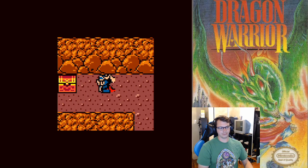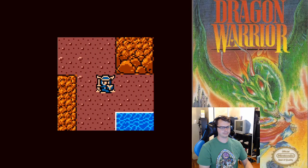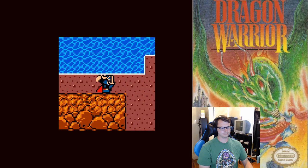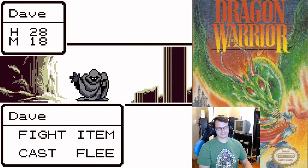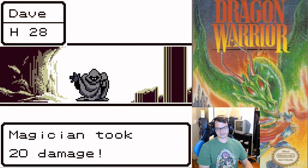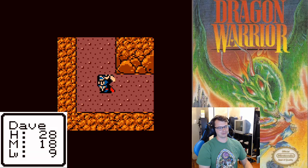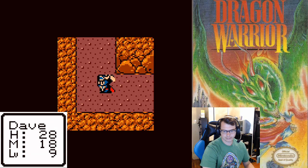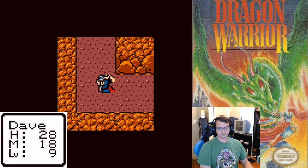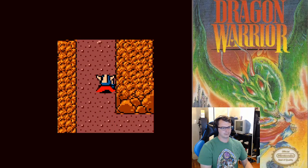I do have a light — otherwise all you would see is your little character. I'm actually walking around with a torch. More money. Yeah, this is the light — otherwise it's just one little square around my dude, like you don't even see past where his face is. We have 1400 gold now.